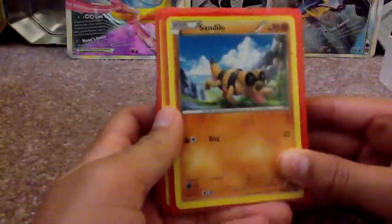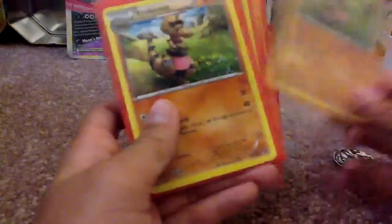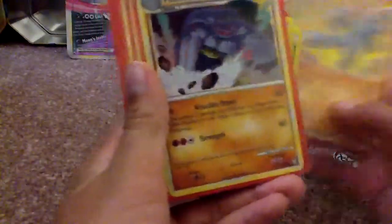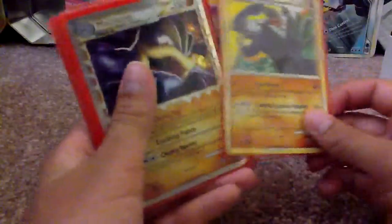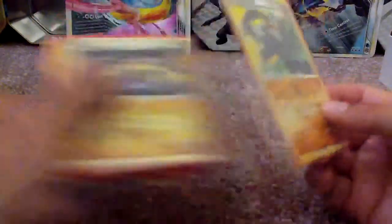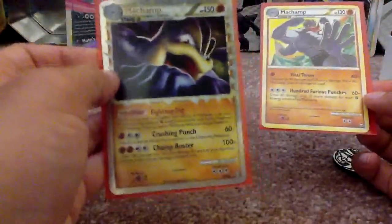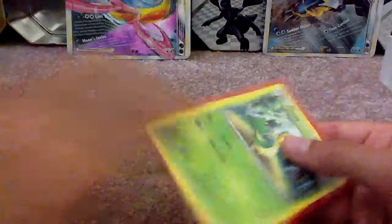I'll begin the deck. We have Sandile, Sandile, Krokorok, Krokorok, Krookodile. 2 Machops, 2 Machokes, a Machamp, and then a Machamp Prime. This isn't really good quality and it's not really focusing that much. That's the Machamp Prime and then this is the Machamp.